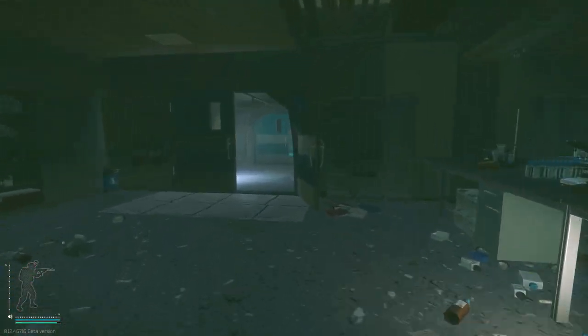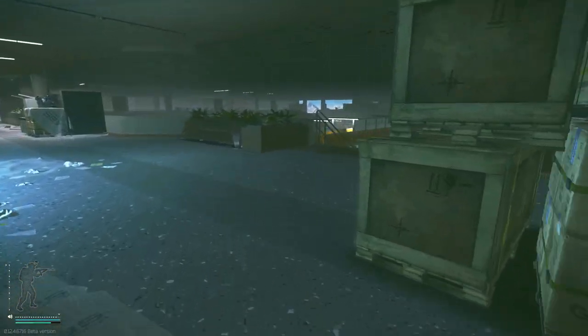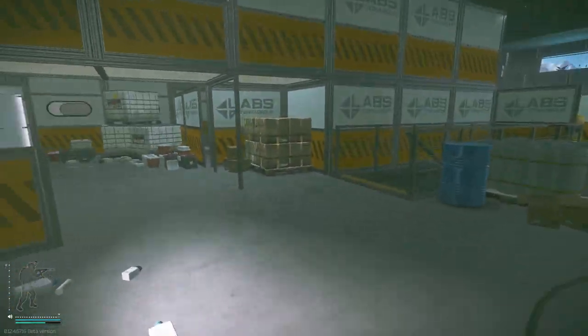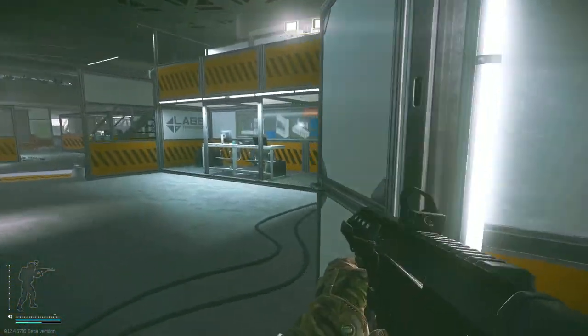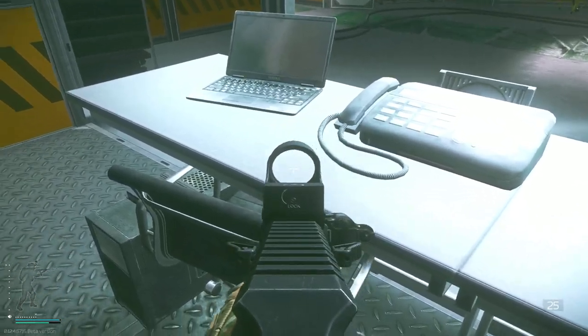Now for the second spawn, we're going to get out of this room and we're going to head on over to the yellow dome on the first floor. Now once inside, look on your right hand side on this desk and it's going to be right next to the laptop there.